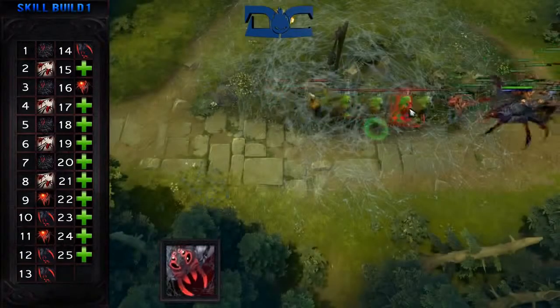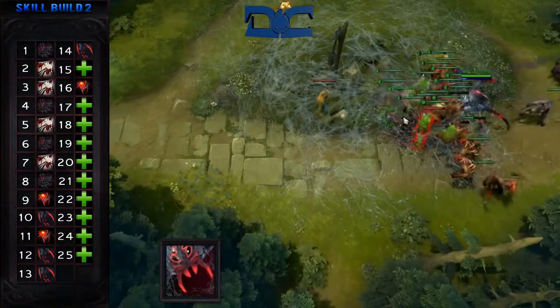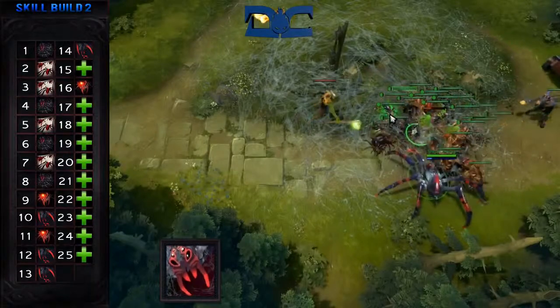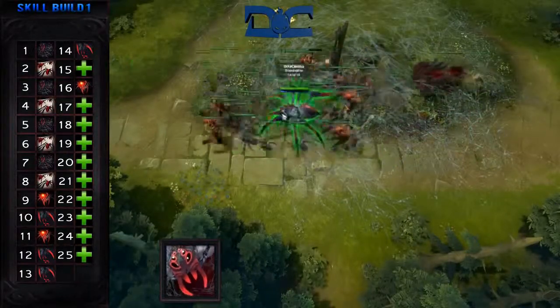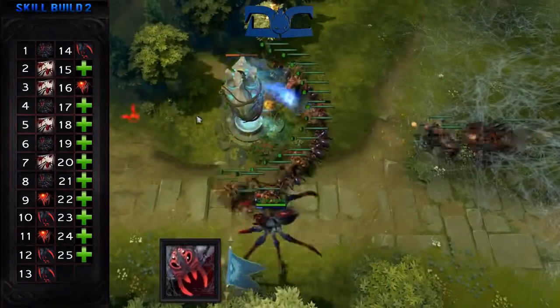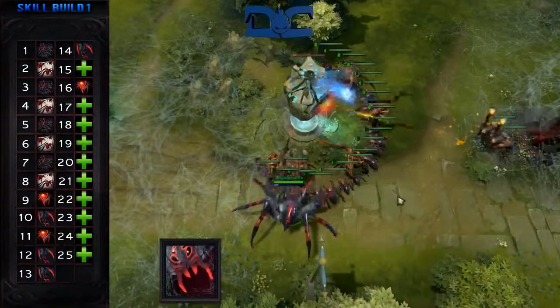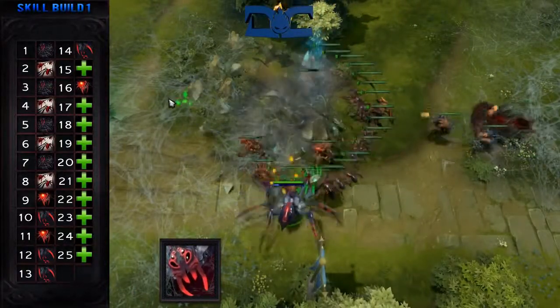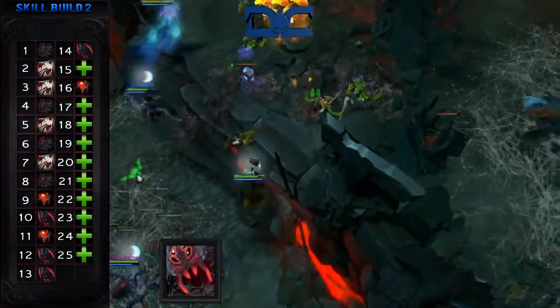Skill build. Skilling Brood can be somewhat dependent on who you're going up against. Getting web at level one is a must in order to have some lane presence in the very beginning stages. Spiderlings is the second skill to upgrade, which will become your bread and butter for not only harassing enemies but also creating an army of spiderlings to push with. Professional players usually skip their ultimate until level 9 because it can be so tough to get a kill against heroes she typically goes up against, especially since you won't be getting your passive, Incapacitating Bite, until a bit later.